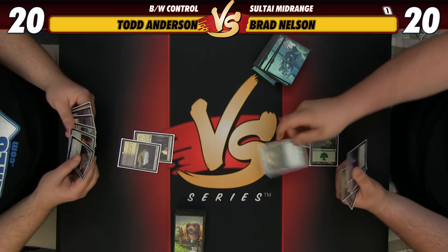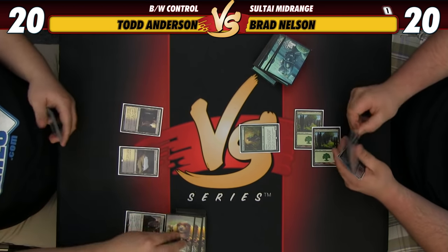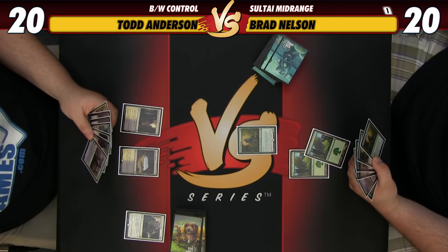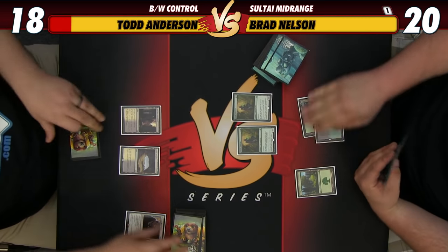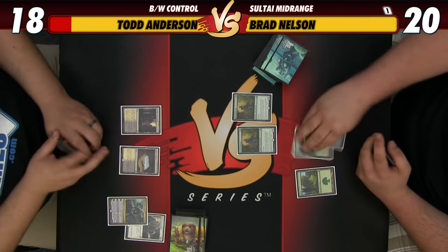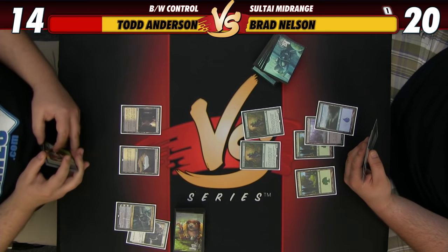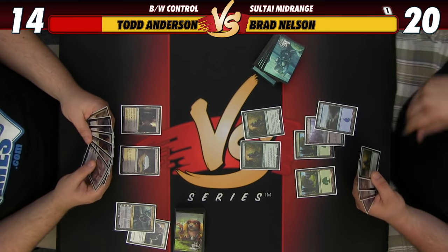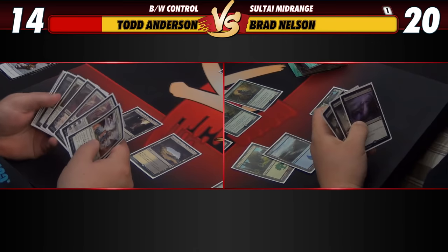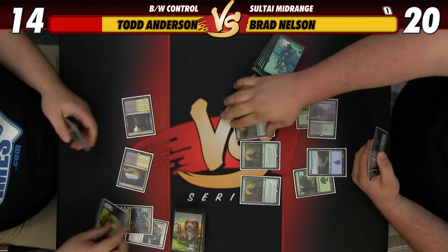I will cast this creature with mana. We'll Moonlight response and hope that you exile it — he didn't exile it. Dead. Attack for two. Pass turn. Pass turn. Land, another Advocate. What do we need now? Land, land, Languish. Go. Oh, no — tilt. I think this was a keepable hand; maybe I'm just wrong. Puts you at 14. Yolo. I don't have Declarations. I only attack for six if you go land, land. Dark ritual. Languish. Game went to Brad.